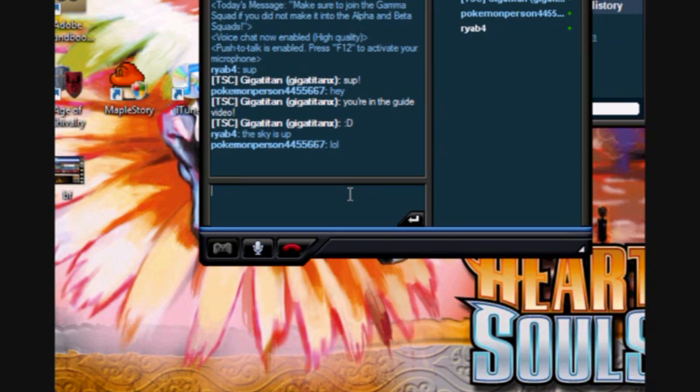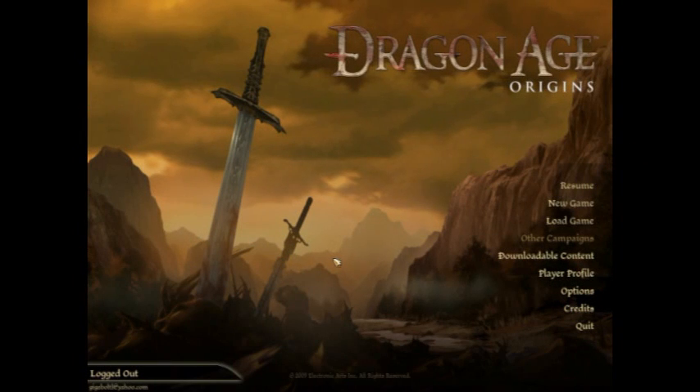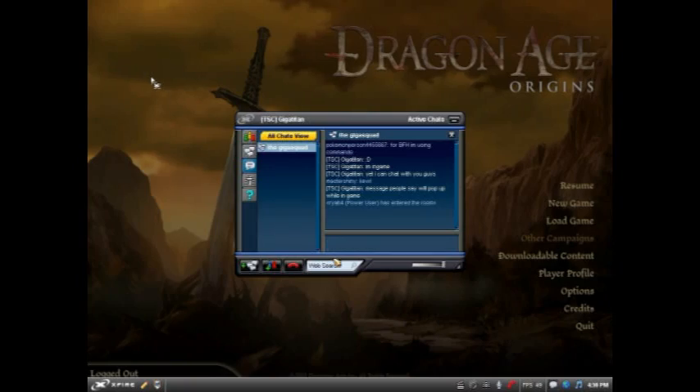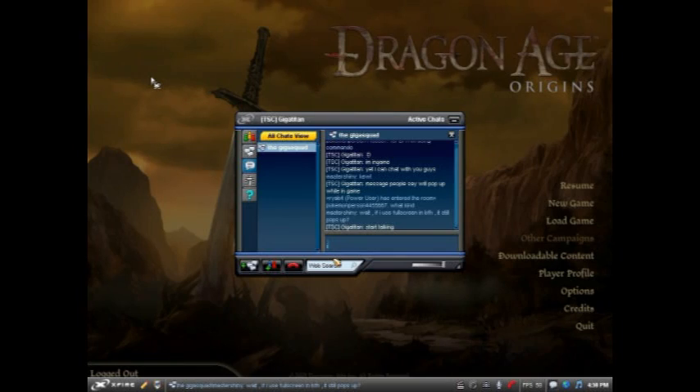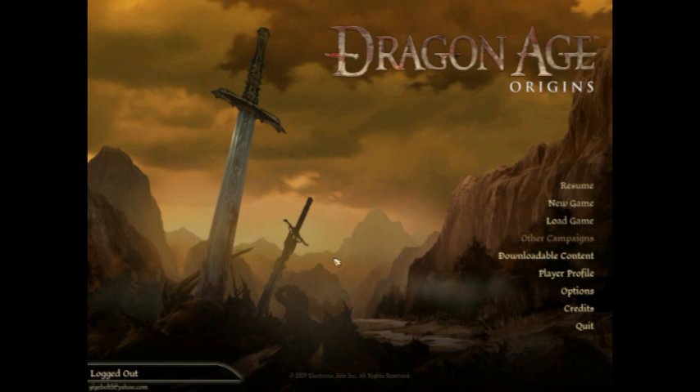So if you're playing Battlefield Heroes you can team up with people, and even if your friends aren't playing the same game as you, you don't need to worry about that. I'm just loading up Dragon Age Origins here — it's just a single-player game — and you just use whatever hotkeys you set up in the options tab for Xfire in-game, and you can see you can talk to people while playing your game. You just open up that window and you can close it too.